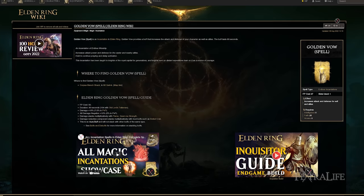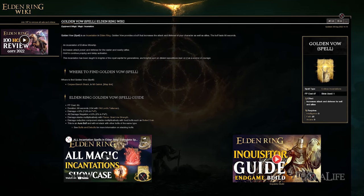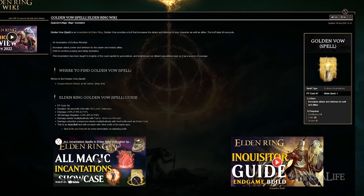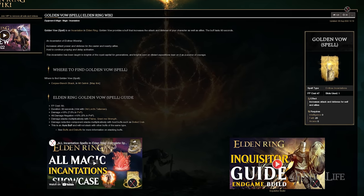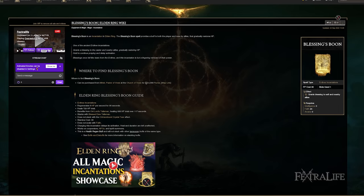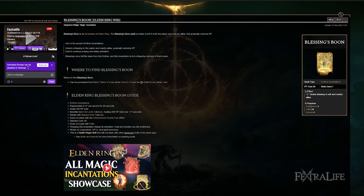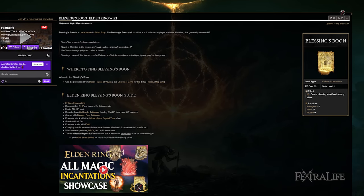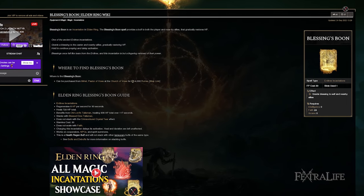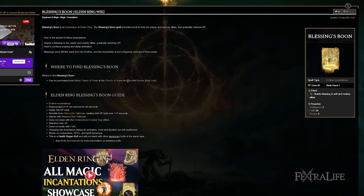Besides those two spells, I have Golden Vow — since the Briar Sorceries require Faith to use them, 24 Faith is the max needed, and one more point lets us use Golden Vow which boosts defense and damage, so it's a no-brainer. Blessing's Boon is a good option to recover health; since you're using Taker's Cameo you don't need it often, but it's good in boss fights. There are so many buffs in this build — I'm trying to minimize them with Taker's Cameo so you're not spending all your time casting spells on yourself with Golden Vow, Blessing's Boon, Seppuku, and Unseen Form.